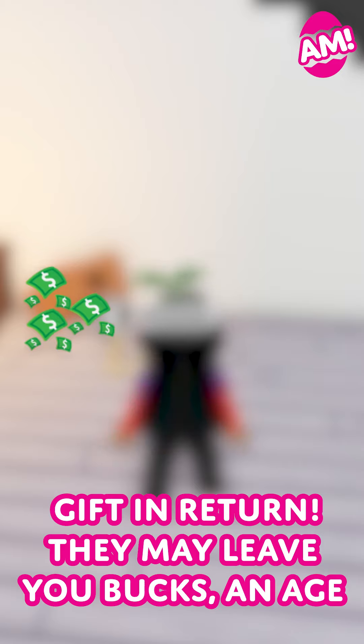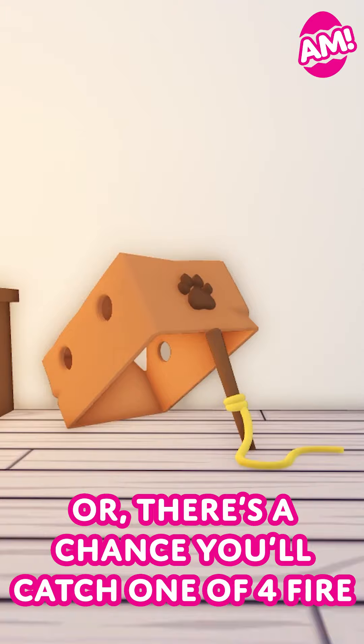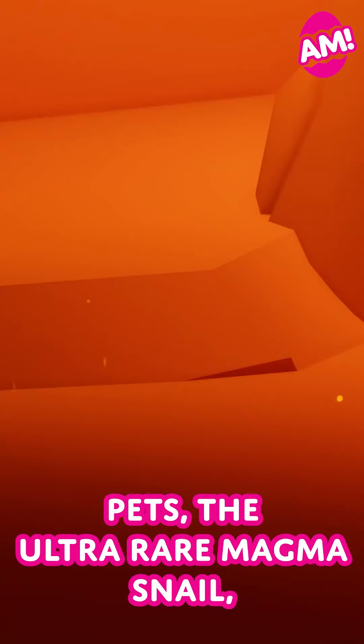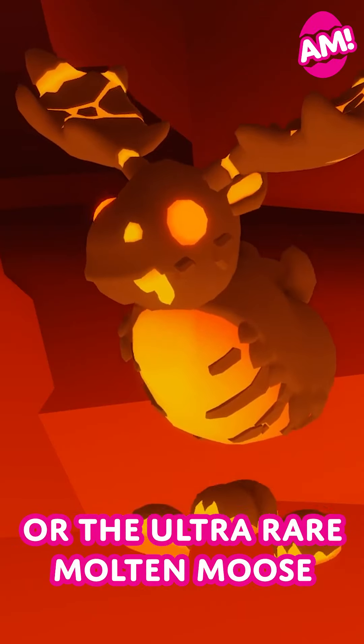They may leave you bucks, an age potion, an accessory, or a paint sealer. Or there's a chance you'll catch one of the four fire pets: the ultra rare Magma Snail, the ultra rare Toasty Red Panda, or the ultra rare Molten Moose.